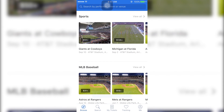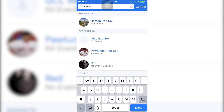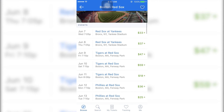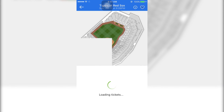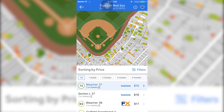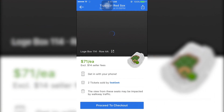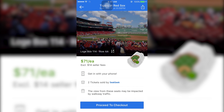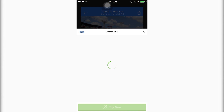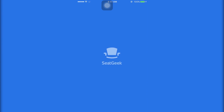Hey guys, I need to give a shout out to SeatGeek for sponsoring this video. SeatGeek is an app that lets you buy tickets to concerts, sporting events, or any major event. It shows you a map of tickets listed across all different websites and shows you which deal is good or bad so you know if you're getting ripped off. Download the app and use my code COOGS at checkout to save $20 off your first order. Thanks SeatGeek.